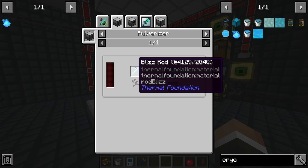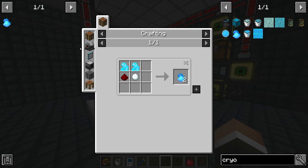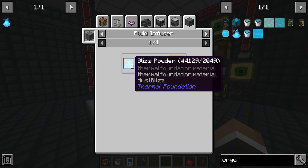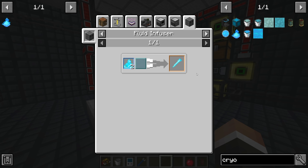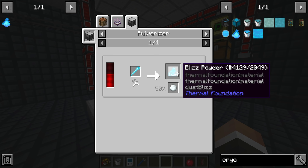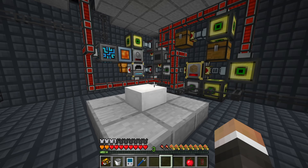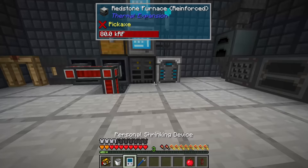Here's the plan: once we get a blizz rod, we pulverize it into four blizz powder, then put that blizz powder into a fluid infuser with some oxygen to turn two blizz powder into one blizz rod - effectively doubling the amount. Four blizz powder gets you one blizz rod, which gets you four blizz powder, so you can continuously increase the amount of blizz rods by pulverizing them and then infusing with oxygen.